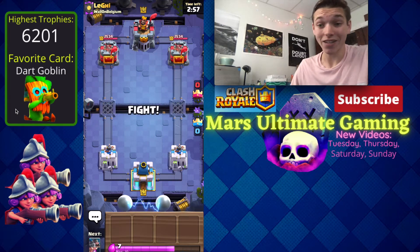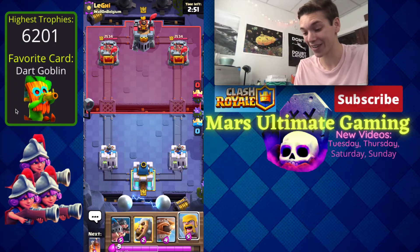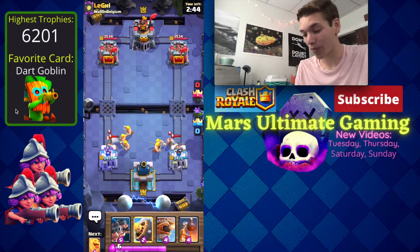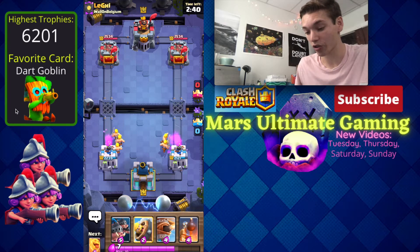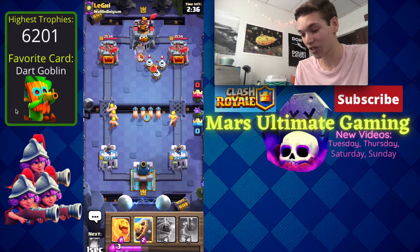Into the first game here against Legh or something like that, and we got barbarians in our starting hand so I'm going to be chilling. This guy's actually going to go for royal hogs. It would have been better if I had bomb tower in cycle but the split barbarians are still going to be able to take care of those royal hogs. Now let's go in for some split royal hogs of my own.